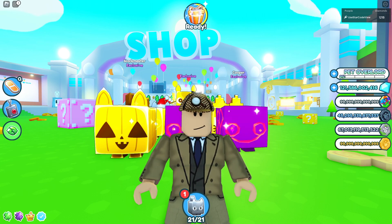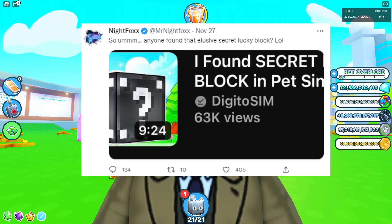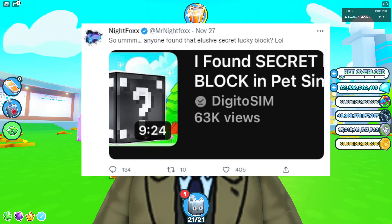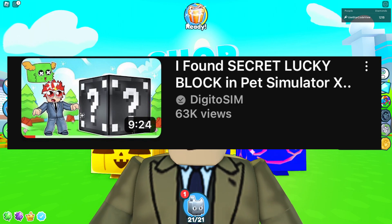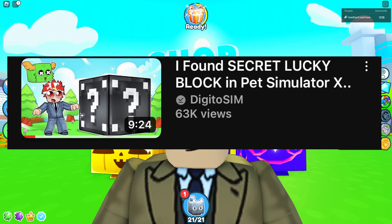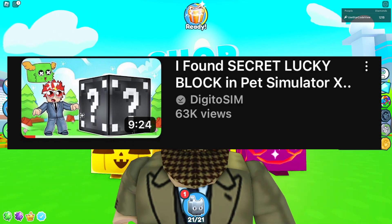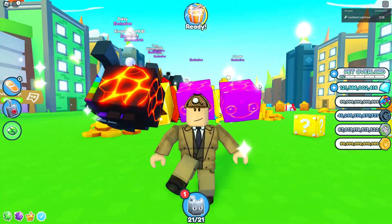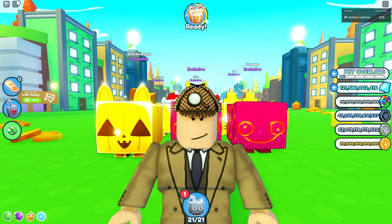Before I show you screenshots, let me show you the original tweet that sparked this video. NightFox tweeted: 'Anyone found that exclusive lucky block?' linking to a video titled 'I found the secret lucky block in Pet Simulator X.' I watched that video and he doesn't actually mention the block anywhere. There's this mystery black block — there's a yellow one, a pink one, a blue one, and this black one seems to be a mystery one going around.